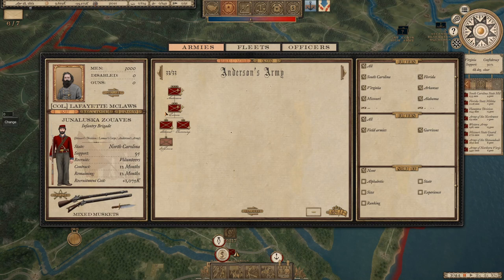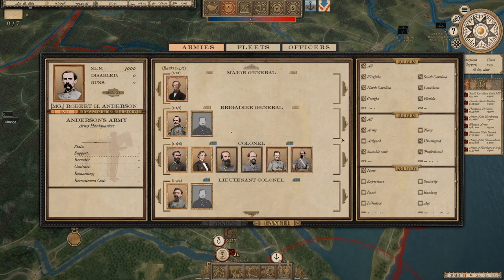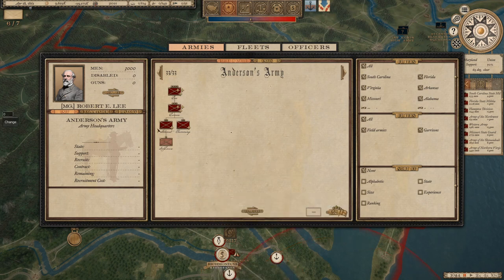We're starting a brand new army because the initial starting armies are core-level, which prevents adding corps and divisions. To get around that, you start fresh. We're replacing Robert Anderson in command with Robert E. Lee, then merging the old army into this one.